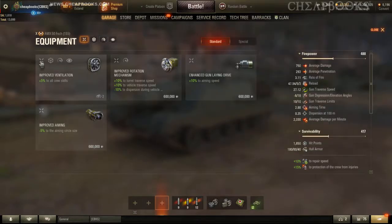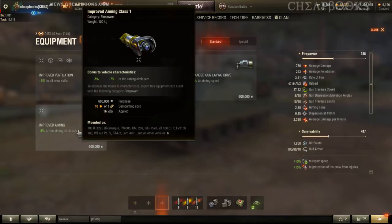Make sure that your leftmost slot is one of the firepower pieces of equipment, so you get an additional bonus.